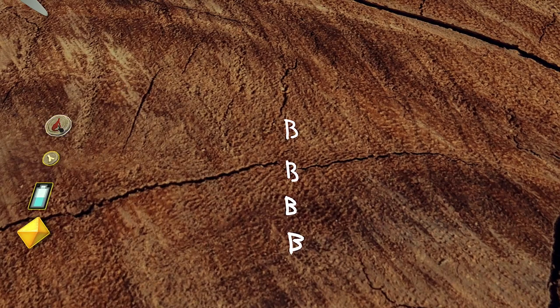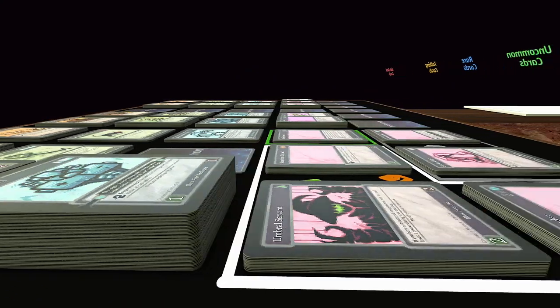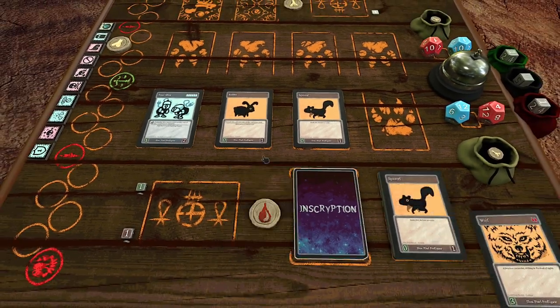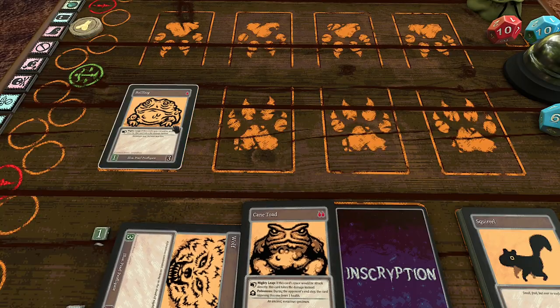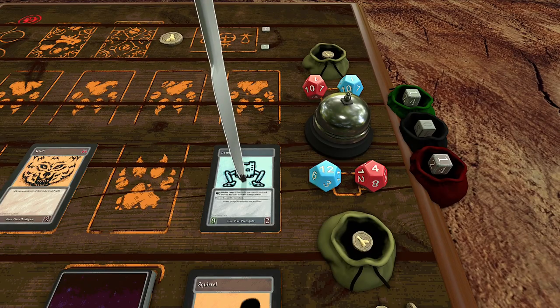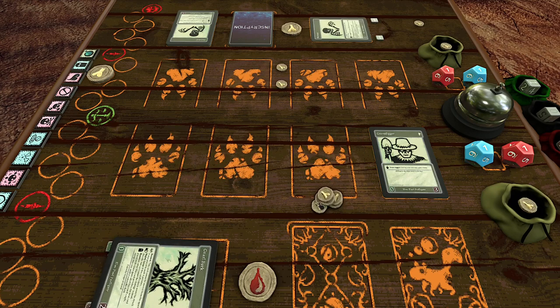There are four or so different resource systems for the side deck to play into: Blood, Bones, Energy, and Gems. There are also four different thematic temples that cards fall into, and since each of them primarily focuses on one resource, I'll more or less be treating them as one and the same. Blood cards, mostly beast cards, are paid for with sacrifice. A two blood cost means you have to have two cards live on your side and then kill them off yourself. Every card only gives back one blood when you sacrifice it, no matter how much it costs — unless it's one of those weird ones that counts as more than one blood, or unless you can't sacrifice it at all. Bone cards, mostly undead, are paid in bones. You get a bone every time one of your cards dies, and also by a bunch of other ways that usually only matter if you're running a mostly undead deck.